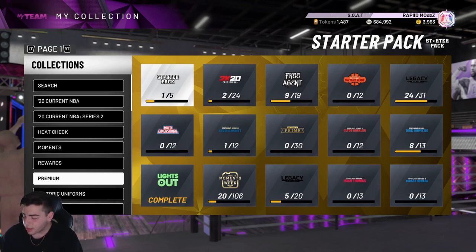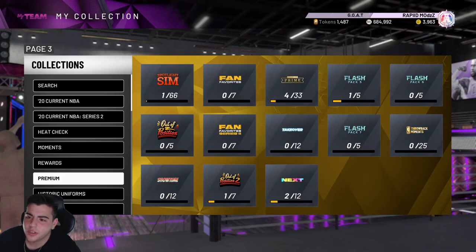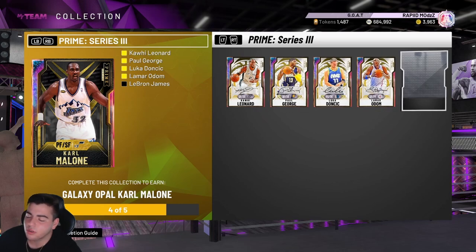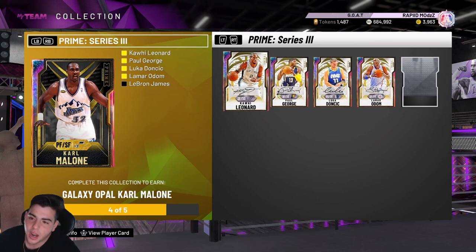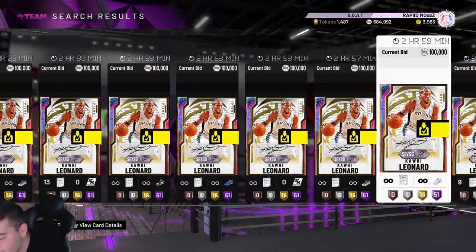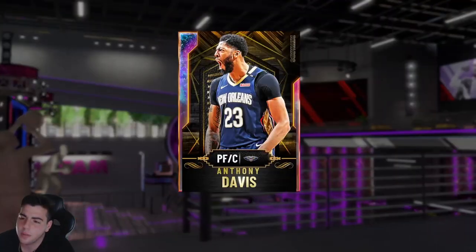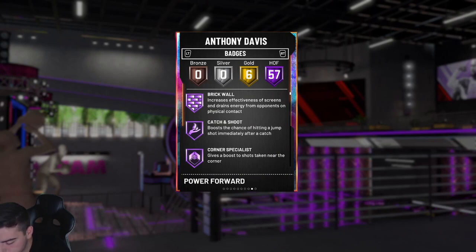Here's the moment of truth guys — Karl Malone for the lock-in. Let's go over the stats. I'm surprised they dropped another Small Forward/Shooting Guard, which is kind of pointless in my opinion. Kawhi — post hook 98, post fade 98, speed 96, speed with ball 94, block 98, perimeter defense 95, steal 94, defensive consistency 98. Speed 96, speed with ball 94. He has 59 Hall of Fame badges — more than the opal AD. He has pretty much every single badge in the game besides playmaking. This card is really insane.